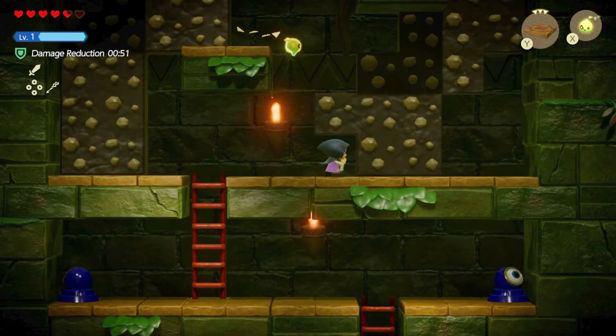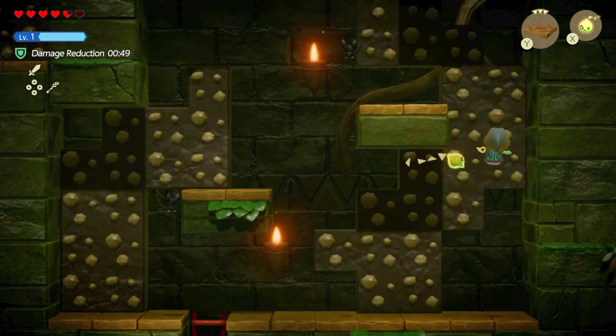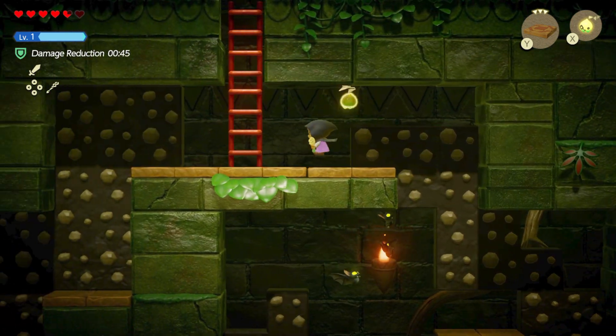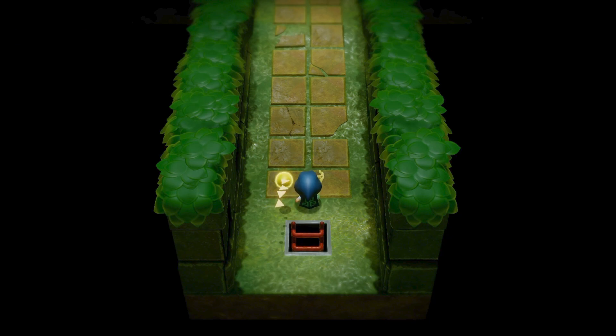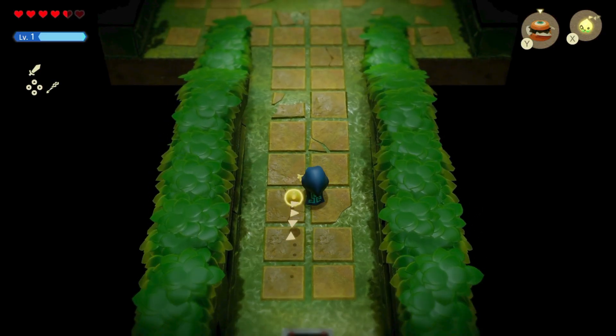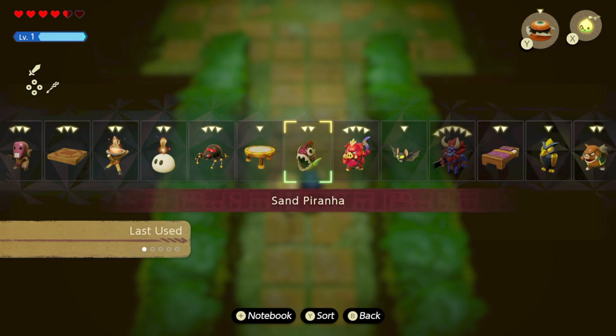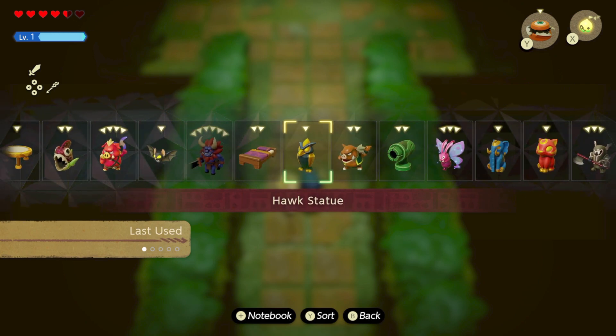Head on up here and watch out for the bats. Dark Nut level three can be a little difficult because he does a spinning move which can be annoying. What I did was put the two statues down to block him and then bomb him from the top - I'll be showing you right now.